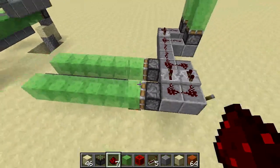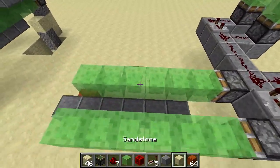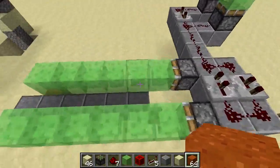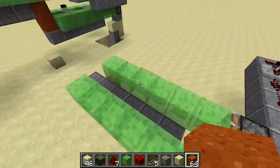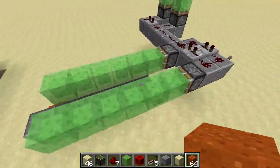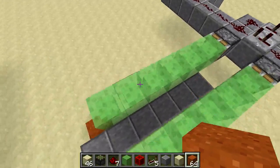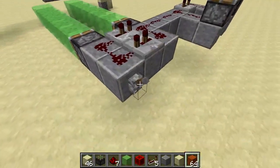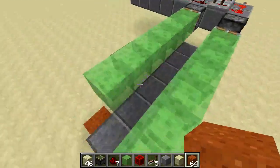Hello everyone. Today I wanted to show you a little thing I invented or figured out — a way to move blocks in one direction using the new slime block mechanics. I'll just start up the clock here and we'll see what it does.